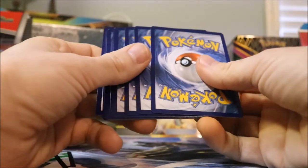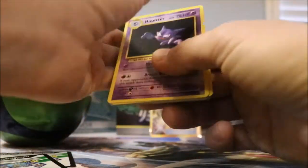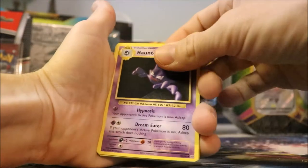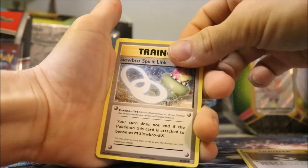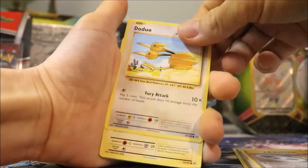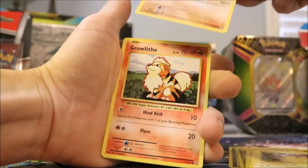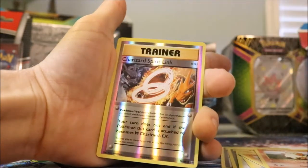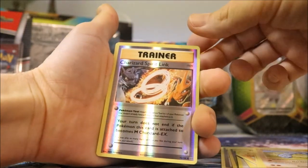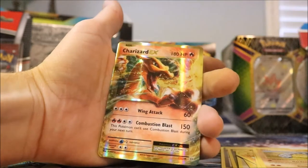Three to the back this time. Let's see: a Haunter, Brock's Grit, Slowbro Spirit Link, Doduo, sweet Pikachu, Machop, Growlithe, Onix. Another one — those go for like $200 PSA 10.